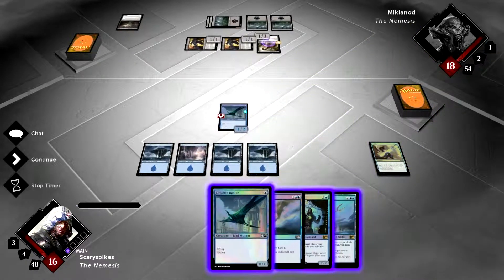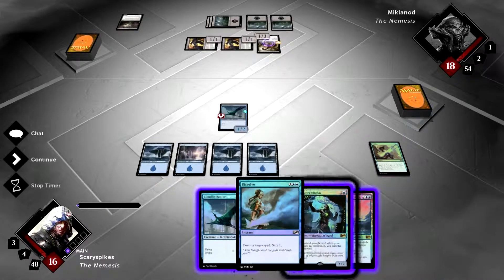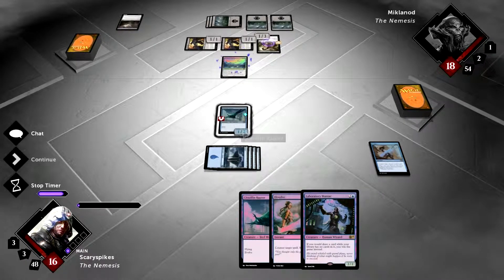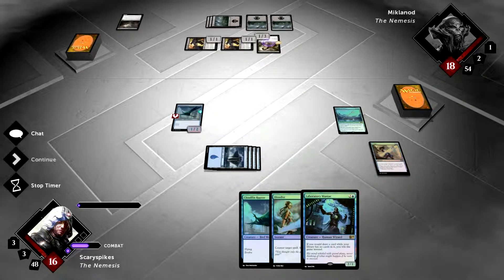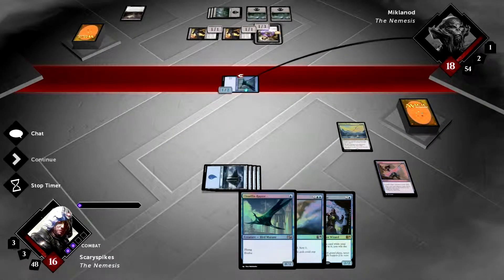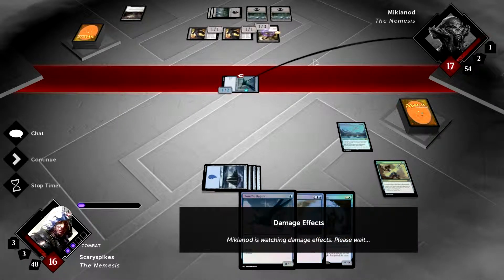We find our fourth land. I want to save mana but need to start drawing cards, so we play Bident of Thassa so that whenever one of our creatures connects we draw a card. We deal one damage bringing him to 17, keeping the game fairly close.